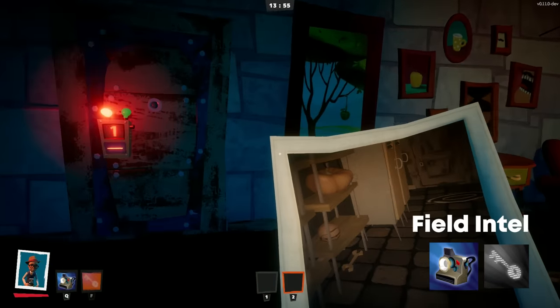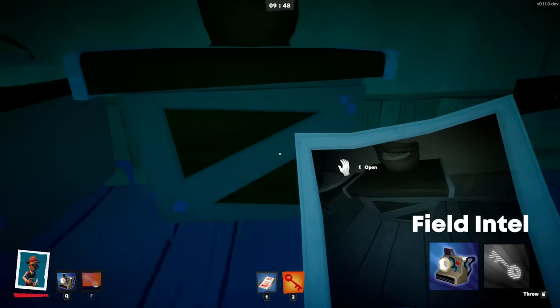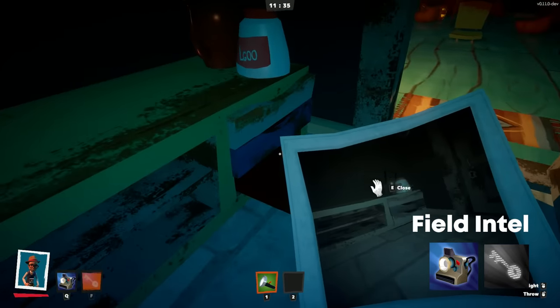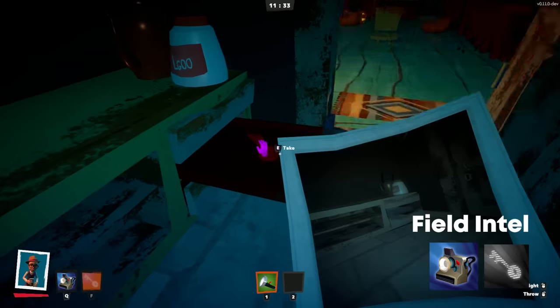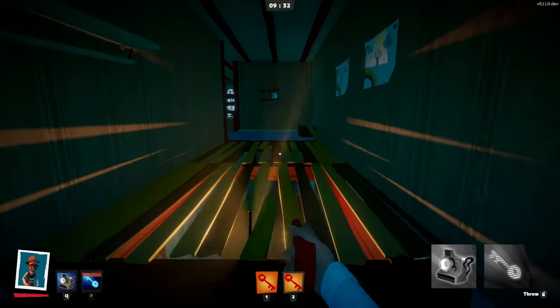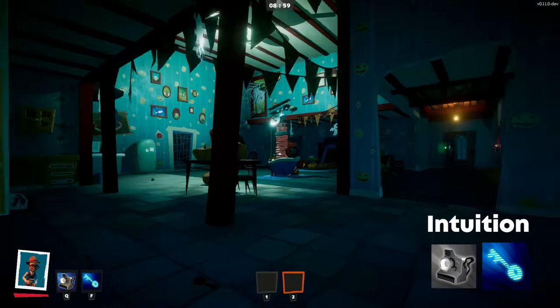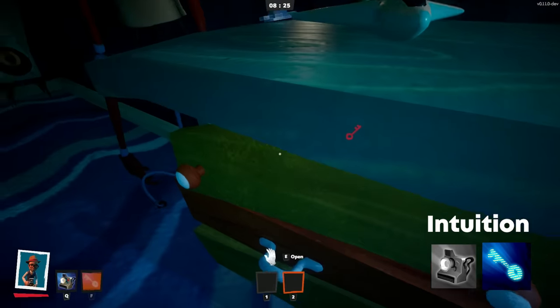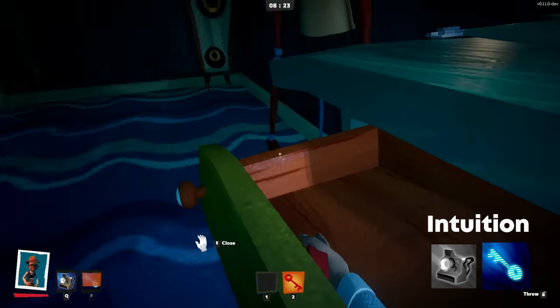Detective has the Field Intel ability, which shows a picture that reveals the location of a random key or key card. Once that key has been found, the Detective gets another picture. Collect four keys using Field Intel and get the ability to highlight a random key. After that key has been found, the progress is reset.